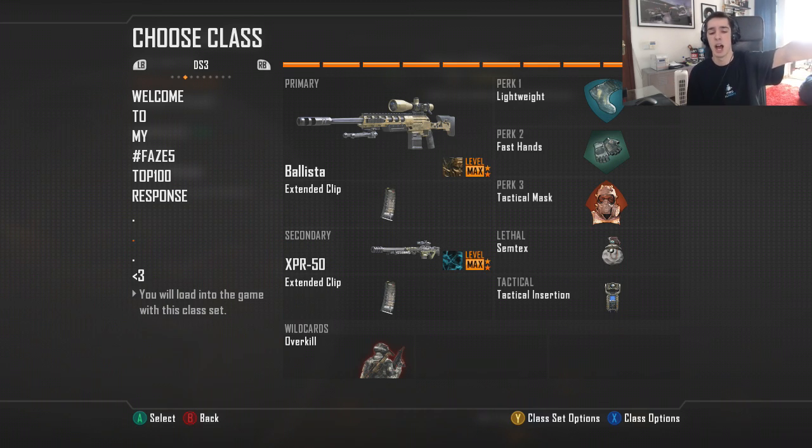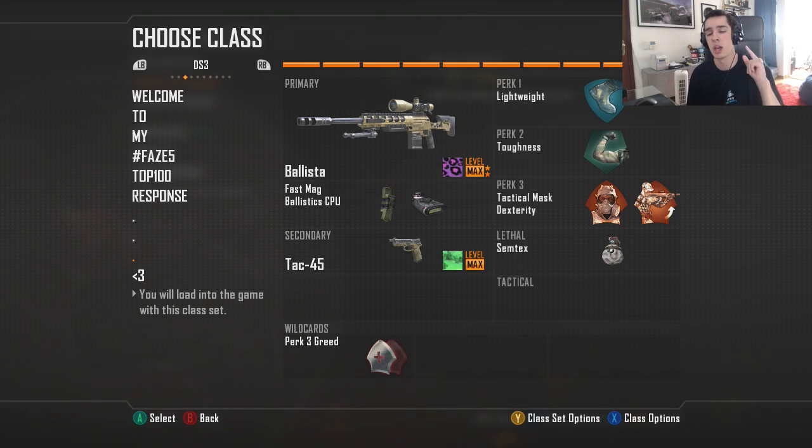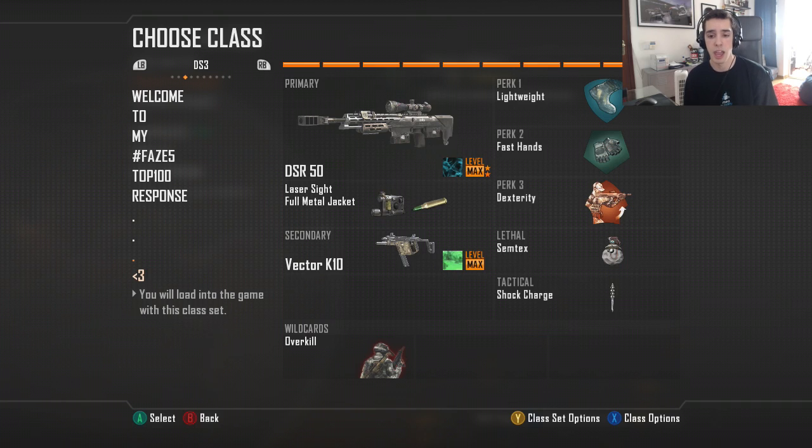These last two classes are my FFA classes. For the first one, I don't use Fast Hands — there's no real need since I don't have a tactical and I don't pick up weapons much in FFA. I do use Dexterity though. I prefer Fast Mags on my Ballista for FFA — just personal preference. And since I play like a scumbag in FFA, I have the Tech 45 as my secondary so I can whip out the pistol and just kill everybody.